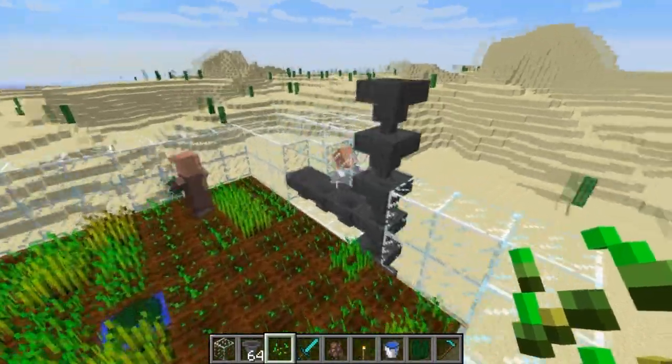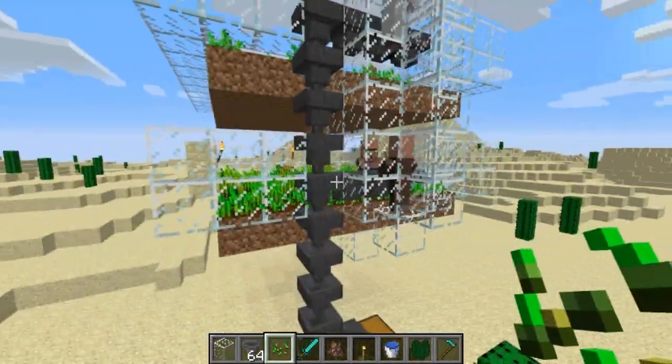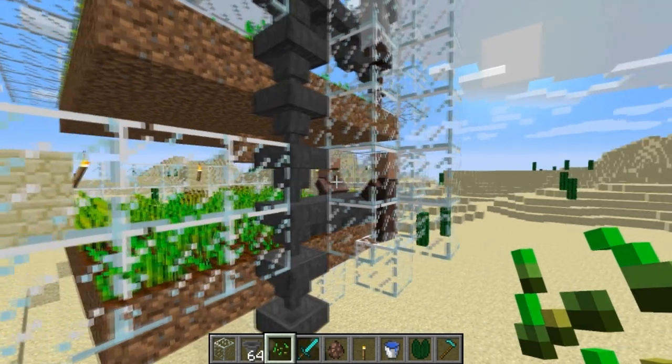You can just put a row of hoppers all facing into a line on either side of the villager, and then connect them up right there. This guy's about to throw some bread — let's wait for it.